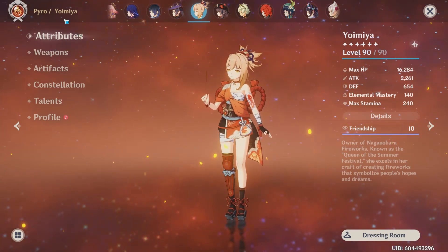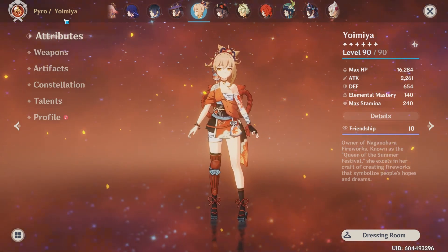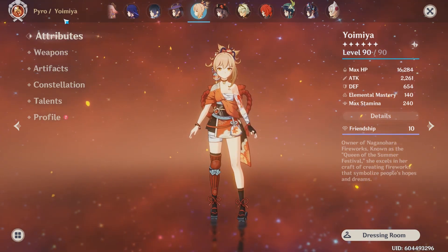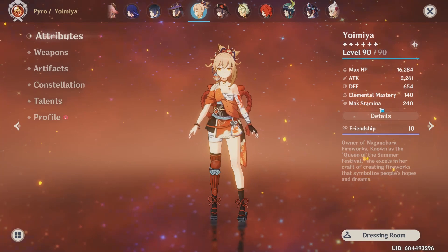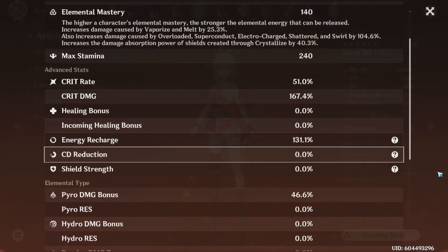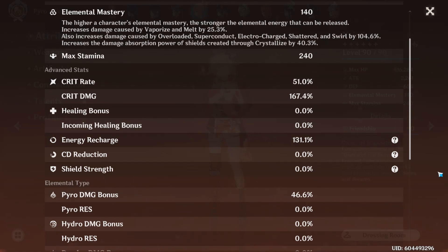Keep in mind, this is just what works for me. Everyone's Yoimiya is going to look a little bit different. So we've got 2.2k attack and 140 elemental mastery. I do try to get a little bit of EM in those substats. My artifacts are a little bit copium, but you gotta work with what you get. We've got 51 crit rate to 167 crit damage, which is definitely a very attainable crit ratio.